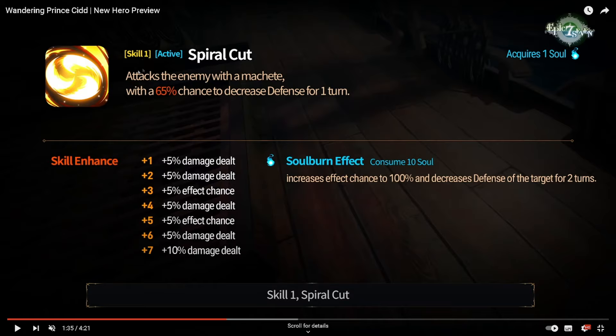Spiral cut here - 75% chance to decrease defense. It's only one turn, which I'm a fan of. When units have two-turn defense breaks on their S1, it's a little bit powerful. Defense break in general is very powerful, but just one turn is a lot less oppressive, obviously. Soul burn effect - we can increase that to 100, and there it is: two-turn defense break. Two-turn defense break is insanely powerful, and we can use those ten souls if we want to guarantee that landing. He can hold the Taga Hells so we can have this super early.